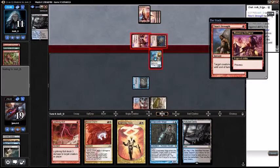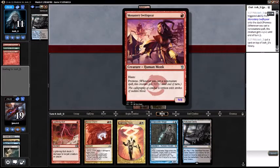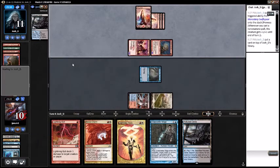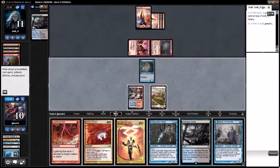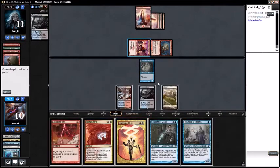Titan Strength - sure, that's fine. I should have blocked the Swift Spear. I'll just kill the Swift Spear. Play Polluted Delta, go ahead and Lightning Helix the Swift Spear.